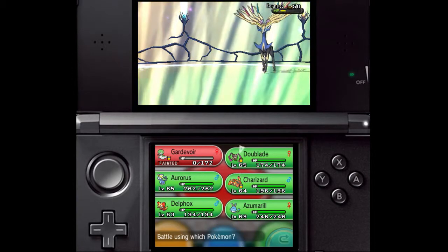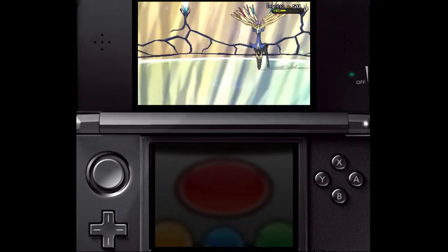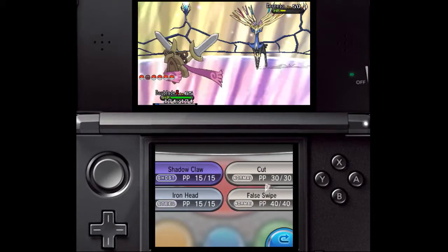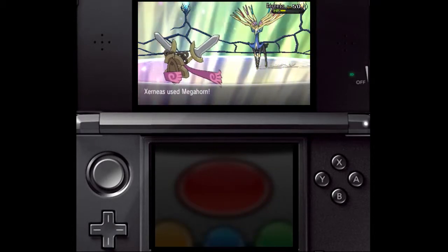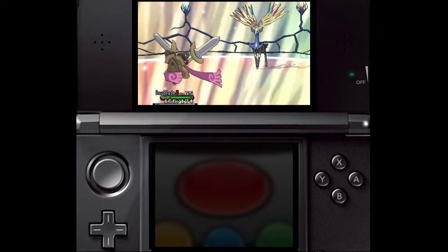You should also use False Swipe, which can be taught by a TM. This handy move cannot cause a Pokemon to faint, so you can just use it to whittle down the Pokemon's HP down to 1. If against Yveltal, it can heal itself with Oblivion Wing, so you may have to use False Swipe a lot.